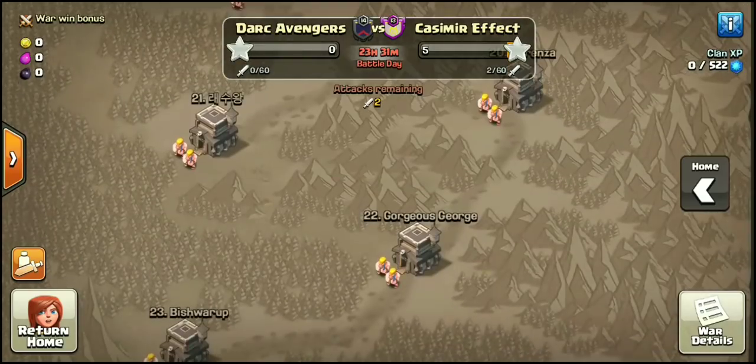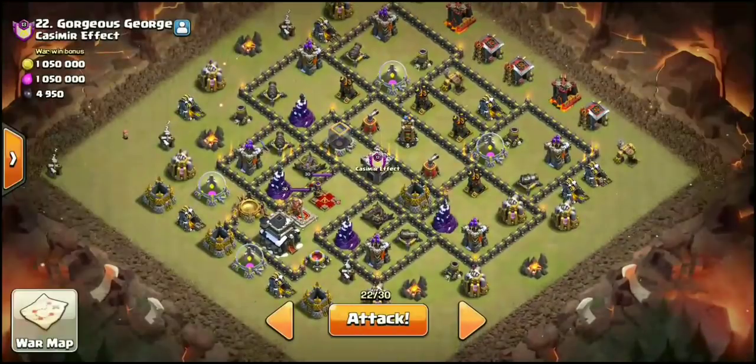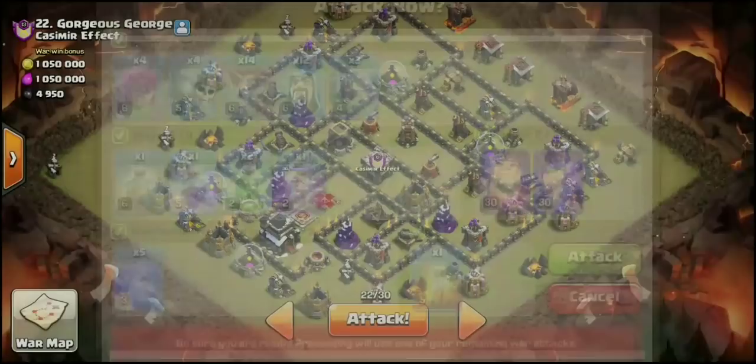What we're going to do to this base — I'll show you the troop comp — is a GoWiBo, bringing three Golems. We've got 12 Wizards, 14 Loons, Wall Breakers, some Archers for a few of the Huts and for cleanup. Spells: a Heal, two Jumps, a Rage, one Haste. We have a Max Poison in the Clan Castle, as well as Bowlers, and of course the Heroes.